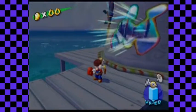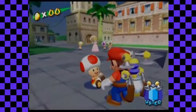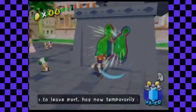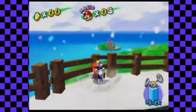I think now would be a very good time to move on to Bianco Hills. After that we're gonna go to Gelato Beach, and then at 10 Shine Sprites we actually unlock a new level and get more exposition. Let's talk to this Red Toad. In Bianco Hills — Red Coins of the Windmill Village. That's basically the only village that's in Bianco Hills.